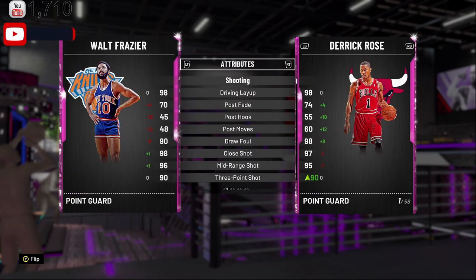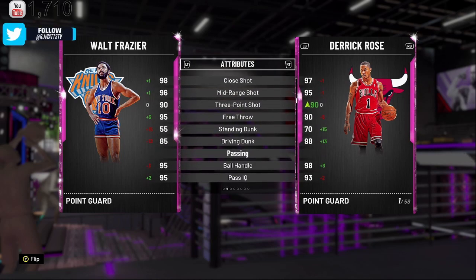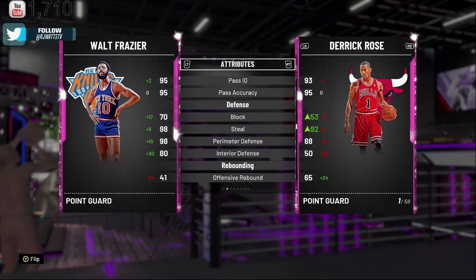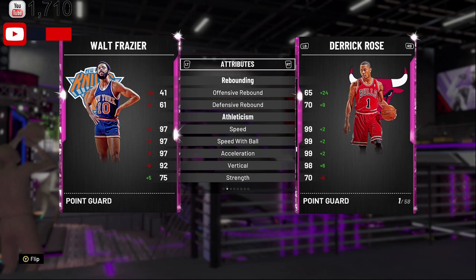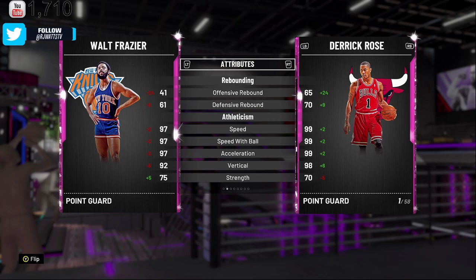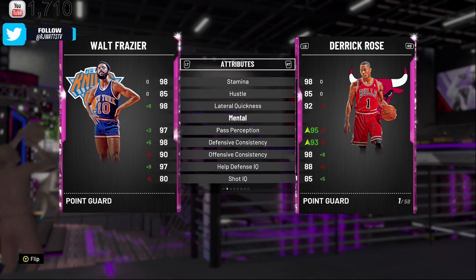Looking at the stats: Waltz comes in with a 93 three-ball, same as D-Rose. Waltz is a better mid-range shooter. Drive dunk is 85. D-Rose is more athletic than Waltz. But looking at the rest — block 70, steal 98, perimeter defense 98, interior defense 80. He's boxing people in the post and the paint. D-Rose has a slightly better rebound, but Waltz has 97 speed with the ball. I'll throw a speed with the ball shoe on him. His lateral quickness is 98 compared to D-Rose's 92. Waltz is it with defensive consistency at 98.